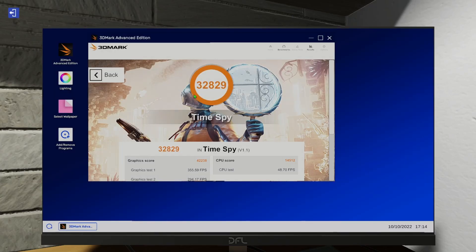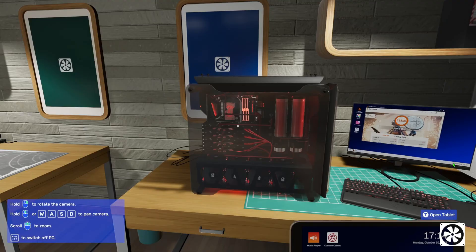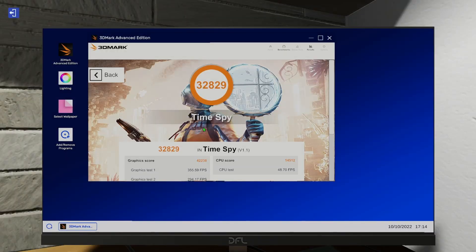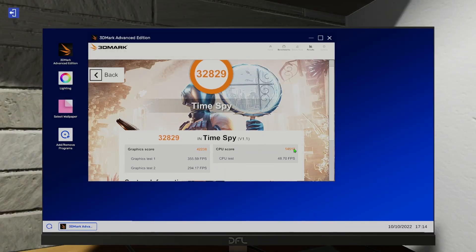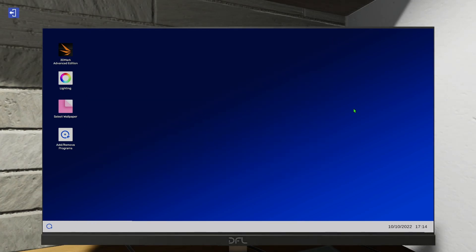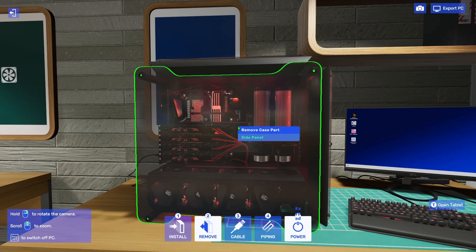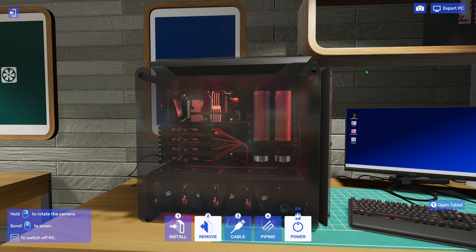We're back — the score is finished. Let's check: 32,000! I've built computers in this game before but don't have another pre-build to compare it to. From experience that's a pretty high score — I once got a 42,000 graphics score but the CPU was horrible. Maybe in a future video we'll try overclocking the CPU and GPU. Thanks for watching — I hope to see more of this series, maybe even the campaign. See you next time!